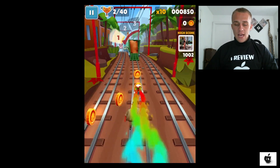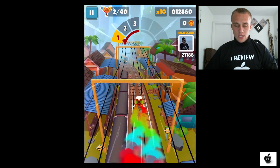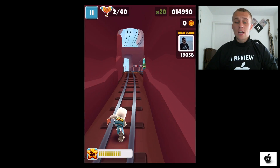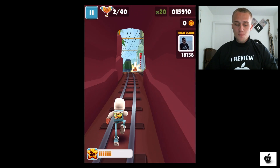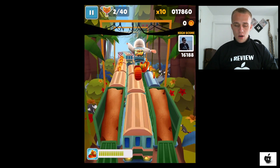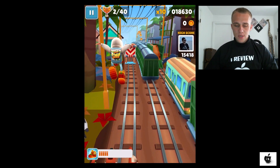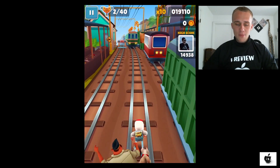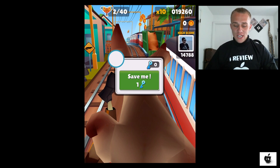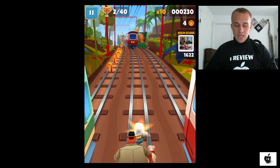Okay, let's start again. Let's fly past all those trains, and we actually got 14,000 points right away just by using that boost in the beginning of the game. Just jumped like crazy, and the inspector is right behind us again. I didn't see that I lost those boots, and I was trying to jump over those trains in front of me.